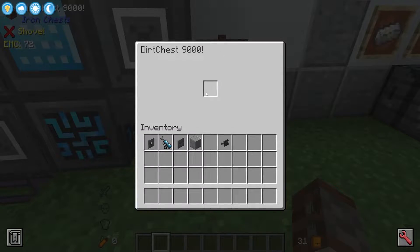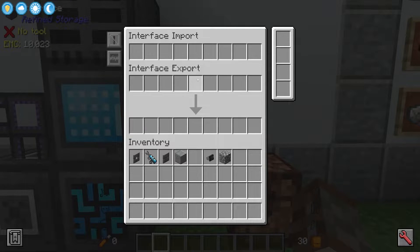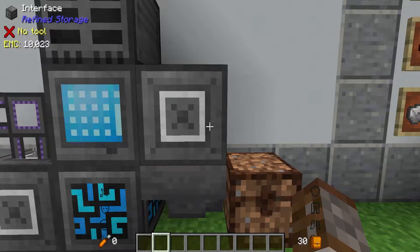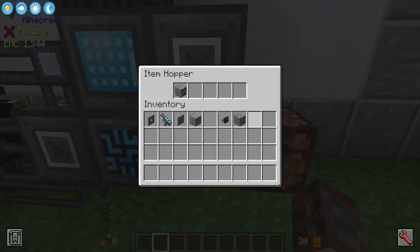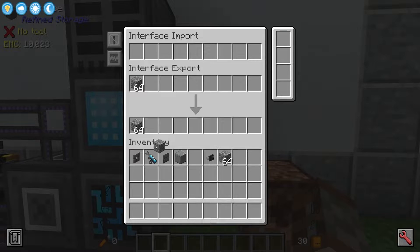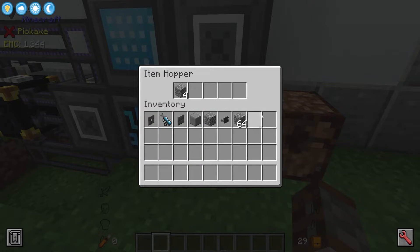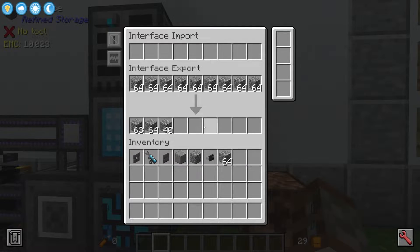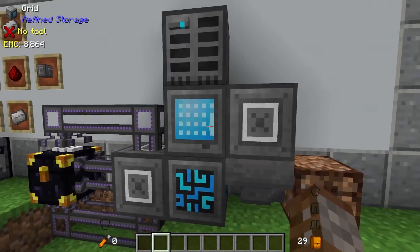Here we've got our exporting system. We're using a chest to simulate one stack of items. We want to get this cobblestone out, so in our interface we can set filters — the top part is the filter and the bottom part is actually an internal storage for the block. If I put down one cobblestone here it's instantly trying to constantly put one cobblestone into its lower slot, but because I'm hopping it out this is going to slowly fill up. Once it reaches 64 it's going to pretty much stop. You can also set it to 64 stacks if you want a whole 64 stacks to go in here at a time.